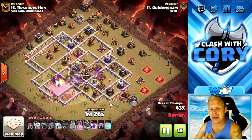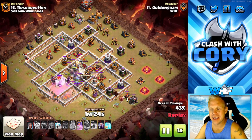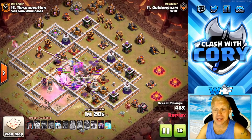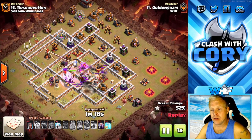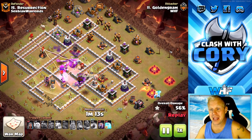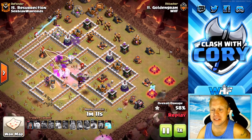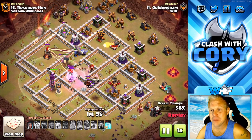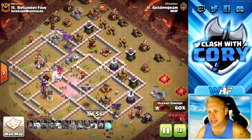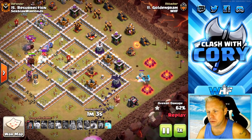On this one, the Queen is not even going in. The funnel was not nailed down 100%, so she's going to walk around. But we got healers, Pekkas, and bowlers in there still getting stuff wrecked. What we got on the outside is going to be a ring of splash damage defenses, unfortunately. He wanted his Queen in there to at least get that multi, but looks like Pekkas are going to get the multi and bowlers are going to get that backside wizard tower, leaving us with only two.